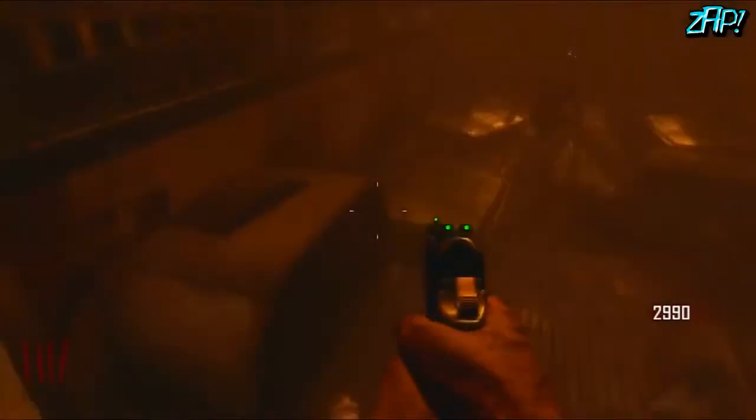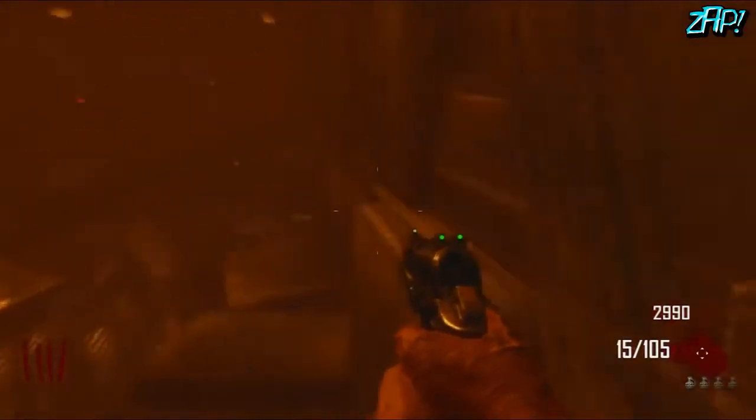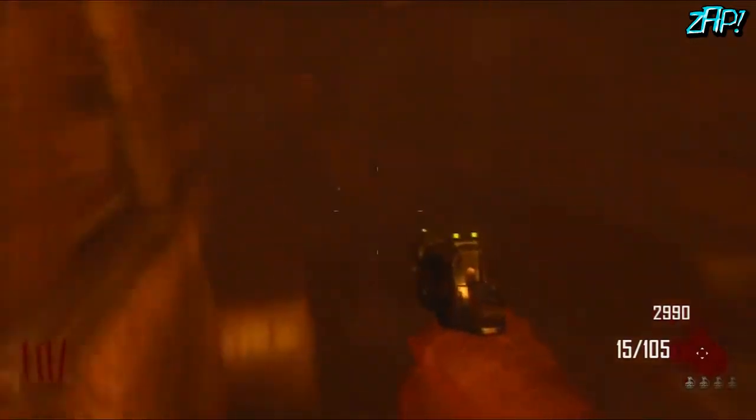What is up guys, Zap here. I just wanted to quickly show you guys this awesome little glitch I found on Transit Zombies for Black Ops 2. Basically what you gotta do is get off at the fourth stop, which is the power station — the stop right after the farm in case you didn't know. Get off at the stop and come out here and go through this door.